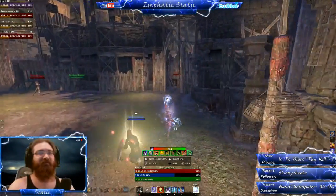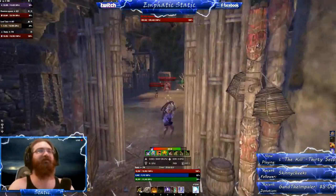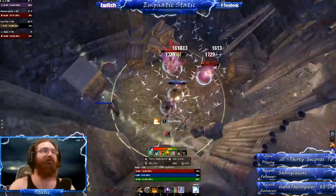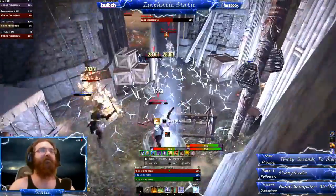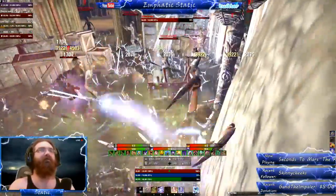Here our group is going to attempt a big boy pull. If you don't have the DPS or the heals for this, don't attempt it — do one room at a time. However, if you have the big numbers, go ahead and pull both rooms back into this tiny little section here and burn them all down together using line of sight. It's much quicker.